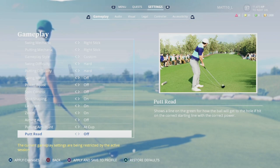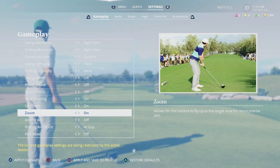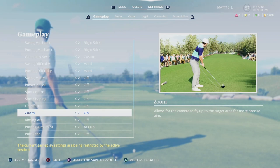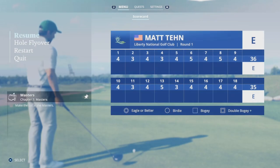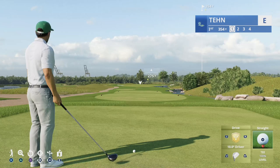The reason I've done this is because I want to be able to read the greens myself. I don't really feel like there's much of a skill set I'm learning by just using the putt read — it's telling me what to do. I was thinking the zoom camera might apply to putting and chipping as well, and sure enough it does. So let's go ahead and play this hole and I'll show you on the greens how I'm going about this.